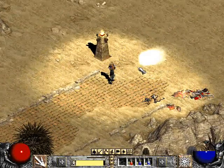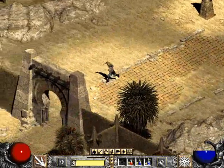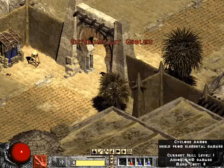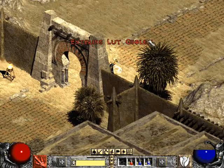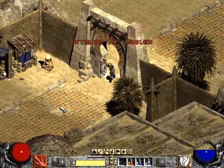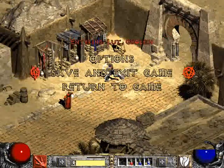And here's a slow attack you can do on some guys — it's named Arctic Blast. And here's Cyclone Armor — that's a really good spell if you want a good shield. That's the druid.